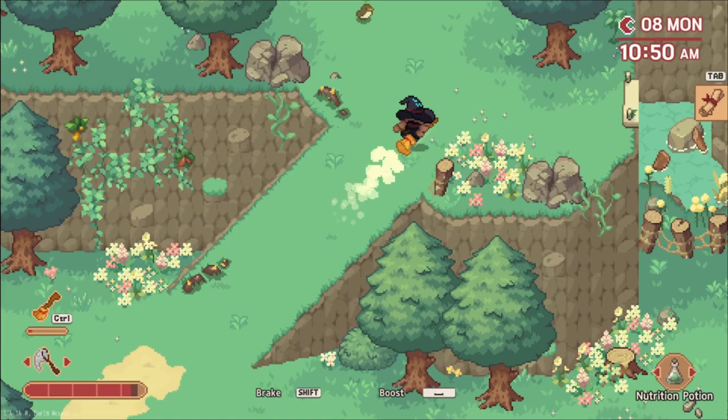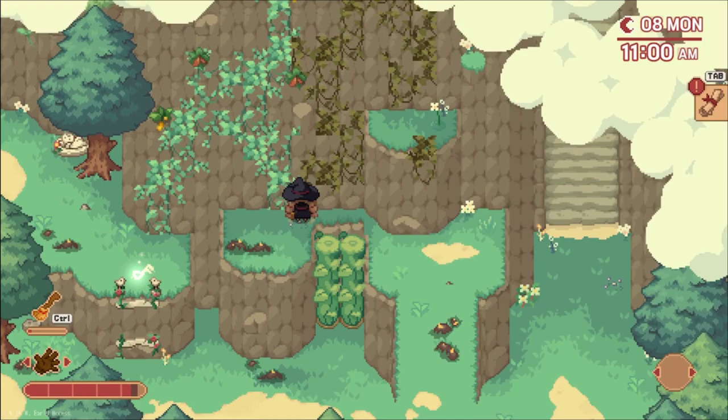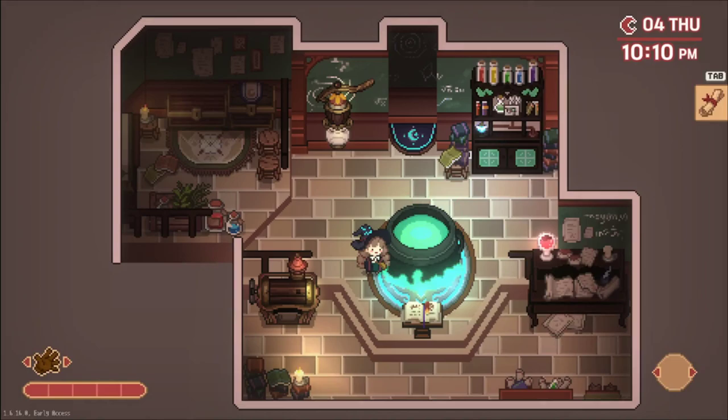Little Witch in the Woods is a cozy, casual, crafting and exploration game developed by Sunnyside Up, a small game development studio based in South Korea, who gave me the chance to try out their game and who are also sponsoring this video, letting me give you my first impressions on this experience. I've actually been interested in this game for a while and talked about it in a video about upcoming games last year, so I'm glad it is finally available in Early Access on Steam and Game Pass since May 16, 2022.